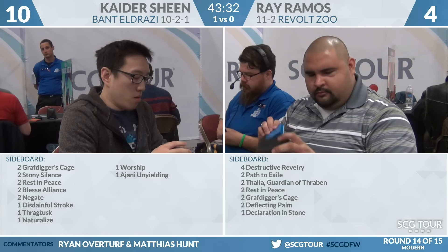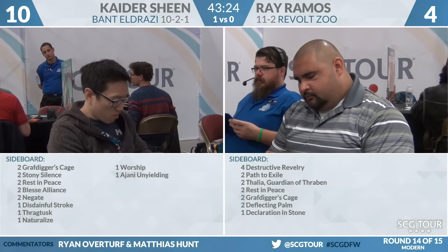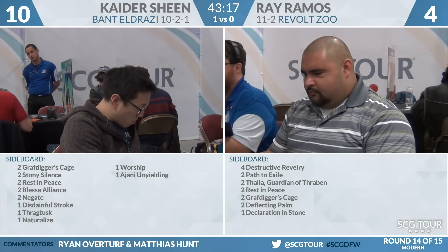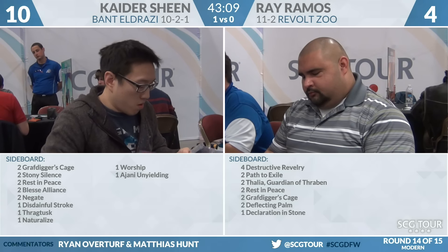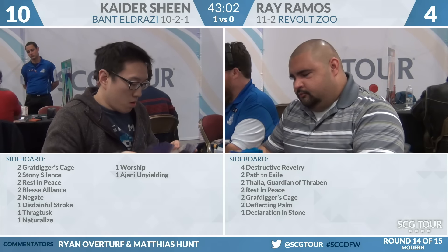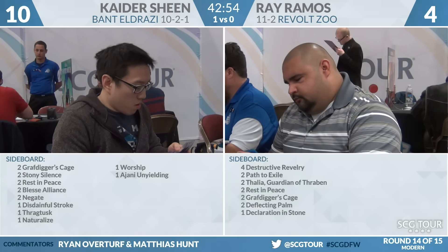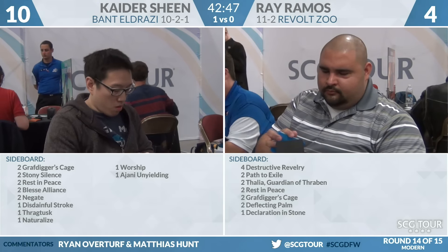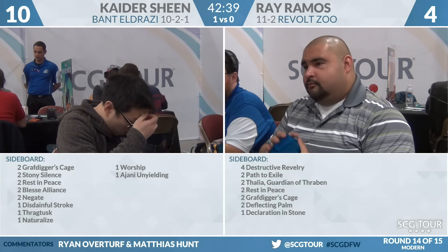Bant Eldrazi just has a lot of the stuff that makes it hard for the Revolt Zoo deck to actually close, particularly when it's on the draw. What we saw there from Kyder is that his deck is very good at ramping — a Turn 3 Reality Smasher with Exalted? That's just good. Looking at the sideboards for Bant Eldrazi, they oftentimes have tools to get around someone trying to go wide. We see the hate cards — Grafdigger's Cage, Stony Silence, Rest in Peace — none of them really work here. But then they look at Blessed Alliance, Disdainful Stroke, Thragtusk, Negate, Naturalize, Worship — have to like that one — and Ajani Unyielding. Blessed Alliance is a little inefficient for the matchup, but still serviceable. Thragtusk, if you can get there, that makes sense. There are a couple Relic of Progenituses in the main deck, so Kyder can certainly board those out. And Worship is going to be tough to beat.